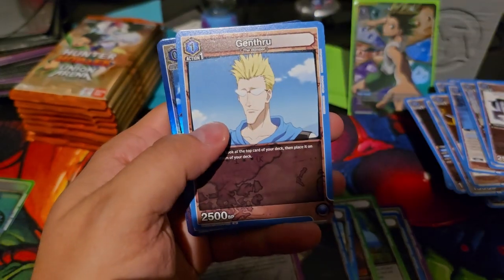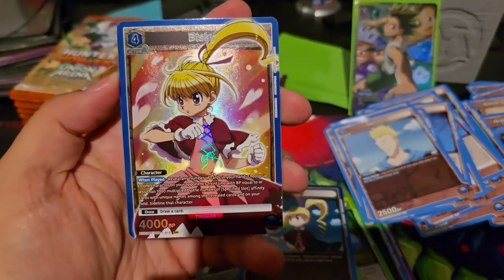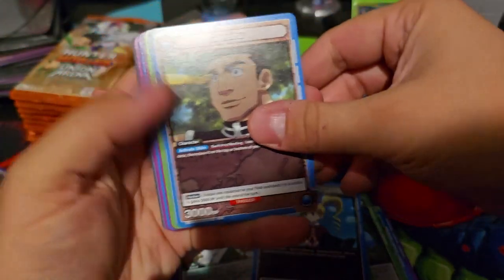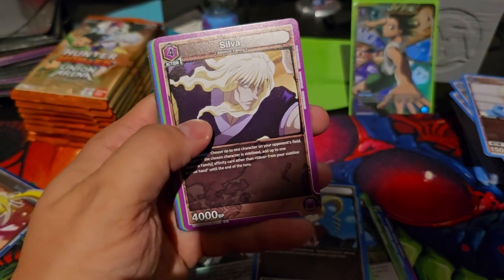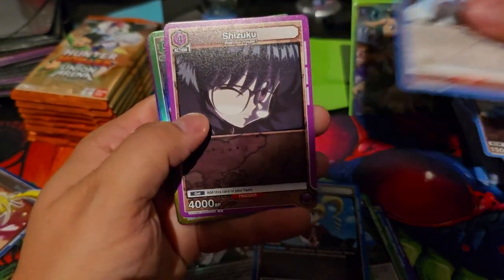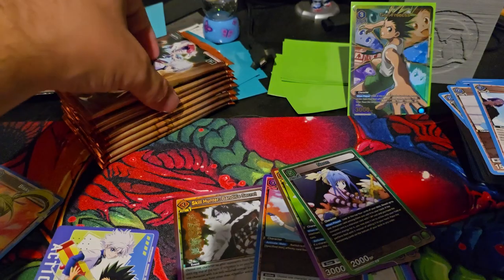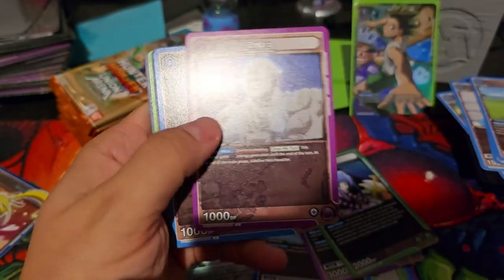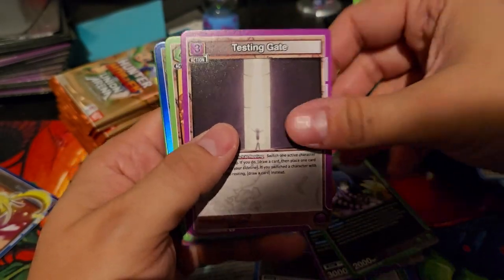Bisky, nice — I'm pretty sure I need her. I hope they fix it so the action point isn't taking up a rare or super rare slot, like they do for Don in One Piece. I'm happy we have non-foil action points in the sets because that made it a little better and more fun. That's my only gripe — something they could easily fix and implement in the future. I'm going to stop harping on it and just keep opening these shiny cards.